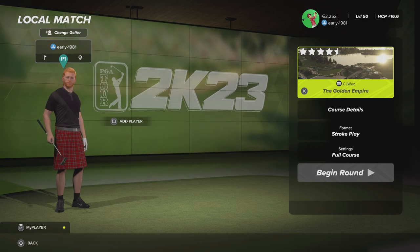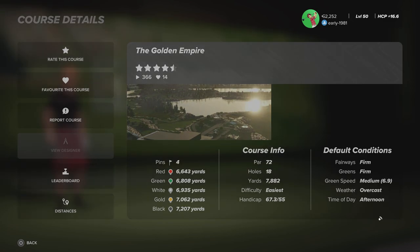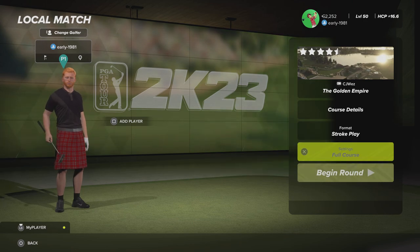Hey golf fans, this is early 1981 and welcome back to some more PGA Tour 2K20 free gameplay here on the channel. Today I'm going to be checking out the Golden Empire by CJ Wes - a designer we've stumbled across previously and was impressed by. This is a par 72; fairways and greens are firm, green speed is medium, weather is overcast, and the time of day is afternoon.